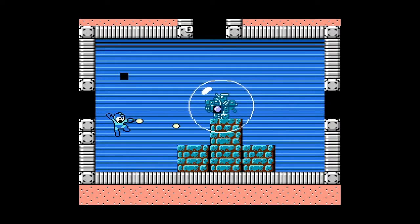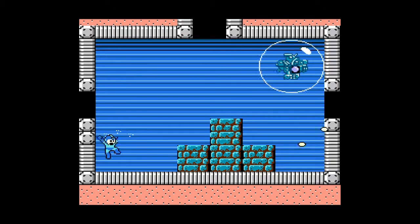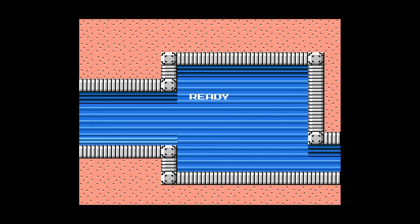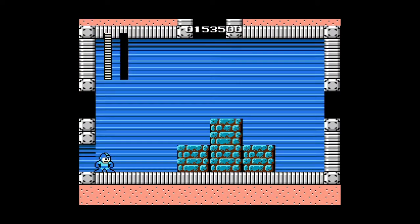This boss's weakness is Guts Man. As you kill each form, each new bubble spawns — and that thing looks like the Bubble Wrap battle chip from Mega Man Battle Network. It's not even an enemy, it's just the battle chip bubble wrap because there's a little machine inside. That's crazy. If I had played Mega Man 1 right after Battle Network I would have noticed that connection.